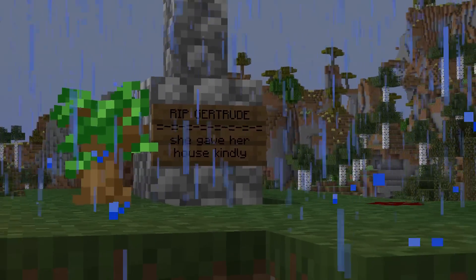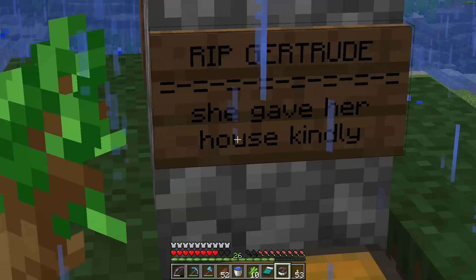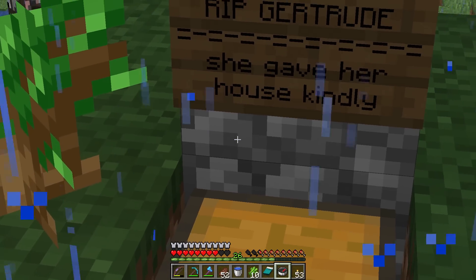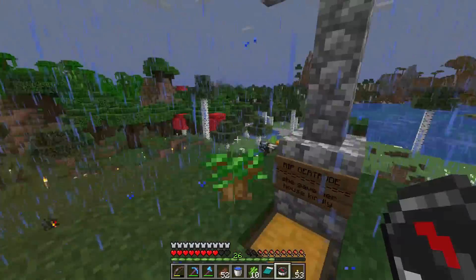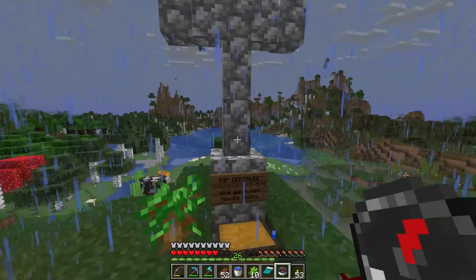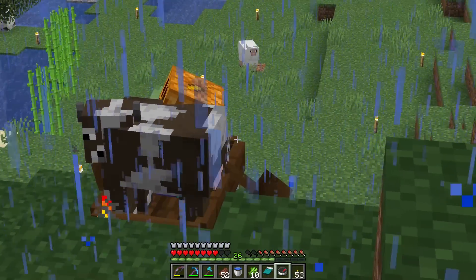Die, Gertrude. It's so sad. Poor Gertrude — the witch, the former owner of this island — she truly gave it all. Her sacrifice, truly. I salute her. It will be remembered forever. She gave it all for our sweet dreams of profit. Maybe I'll build more for her and her friends a little bit later on.